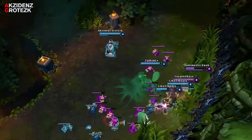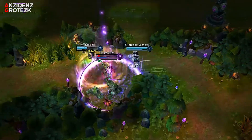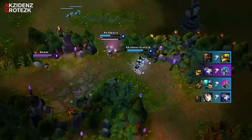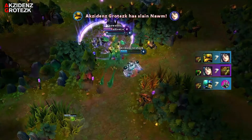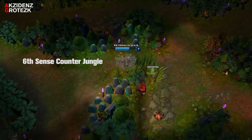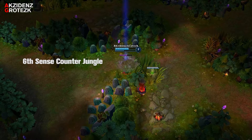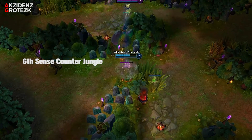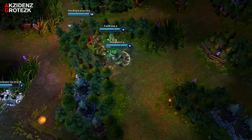If you play this correctly, you should be able to shut down the enemy jungler and reduce any pressure he has on your lanes while having double pressure on the enemy's lanes. Remember to always have wards on you for vision and just in case you and your team needs to teleport in. Keep denying farm, take objectives, ward, and pressure the map.